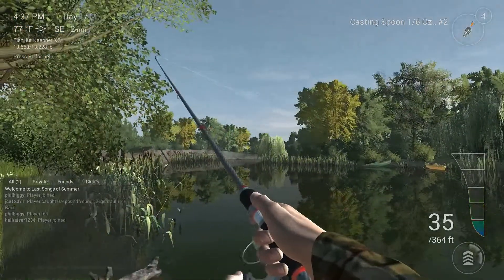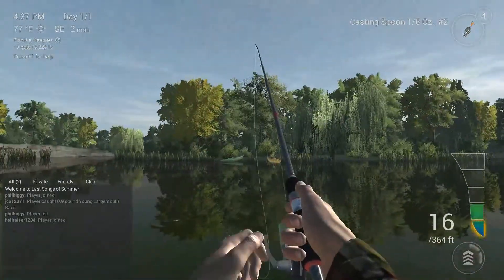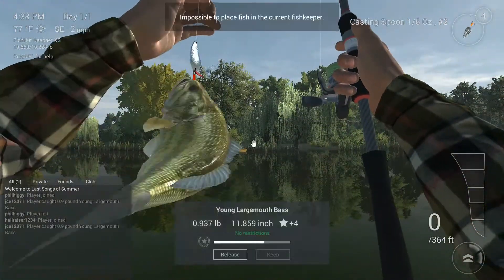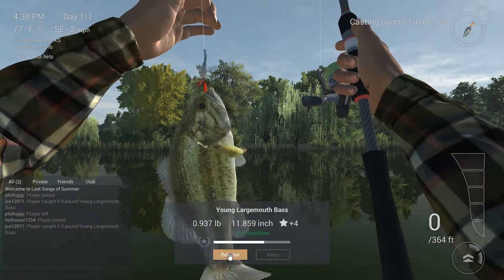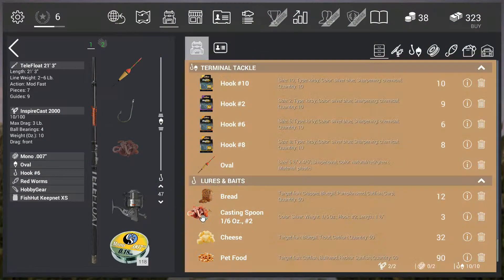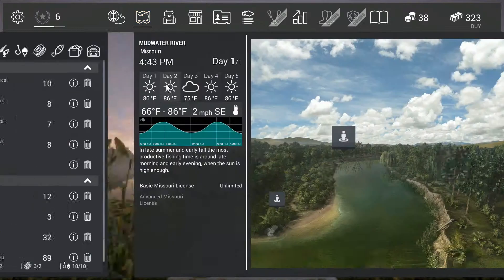There we go — another good one! I can only release these because my stringer is completely full. It's almost a pound again — 0.93 pounds, a young largemouth bass. Four and chief of bees. Let's head back and try to catch some catfish to show you what that's like.